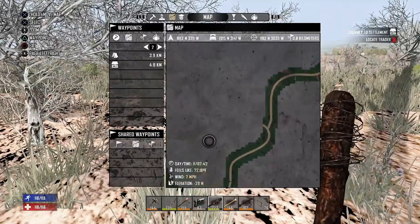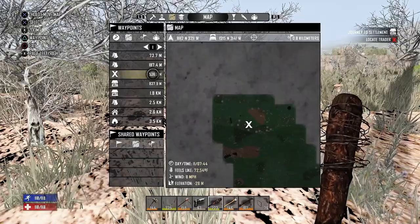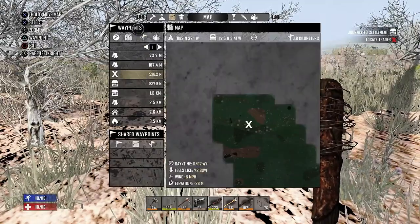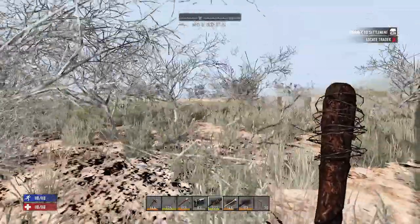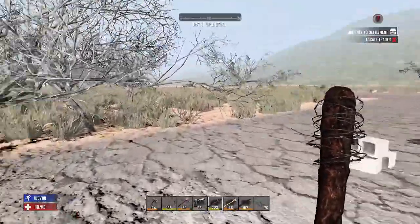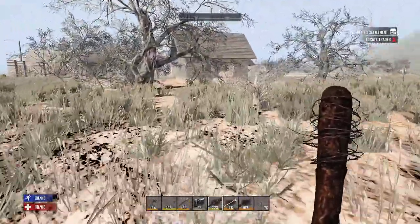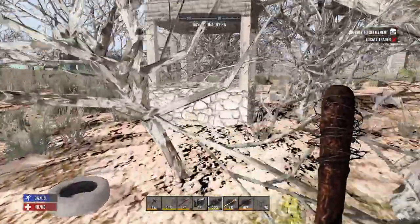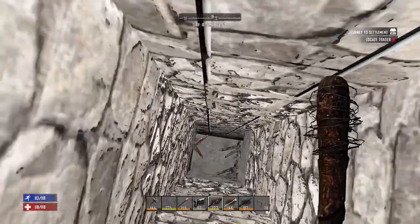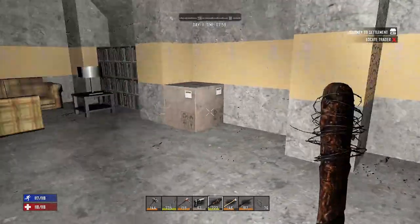Someone told me there's another city nearby at a fork in the road — I believe it's right here. If I follow that fork I should run into another city. I want to get my looting perk as high as possible so we have a better chance of finding the minibike, because once we get the minibike it'll be so much easier to open up the map, get more resources, and prepare better for the hordes. I also want to build multiple bases in this world.